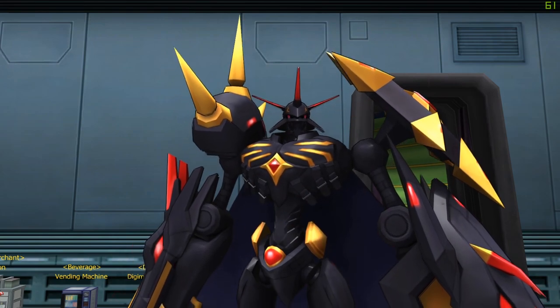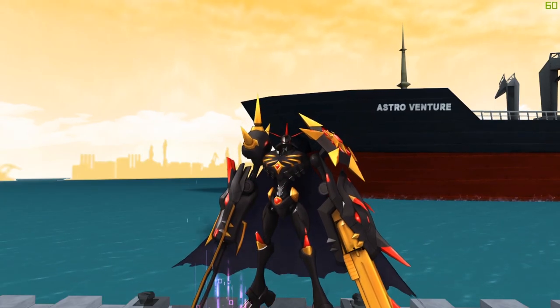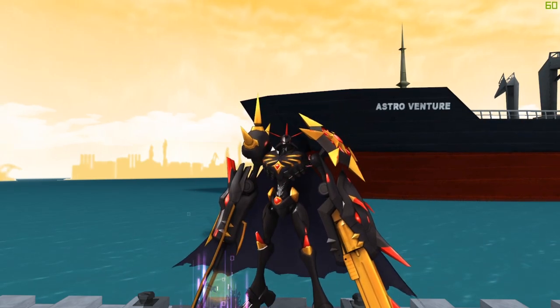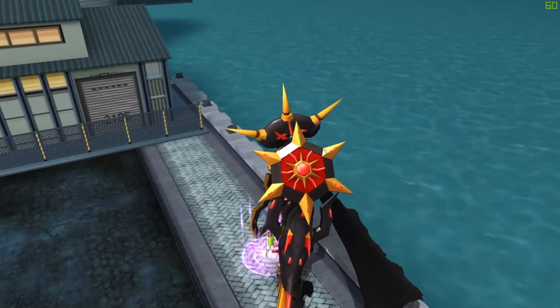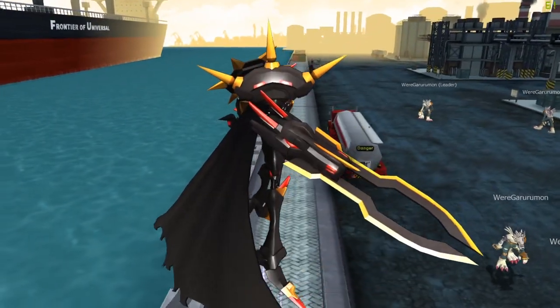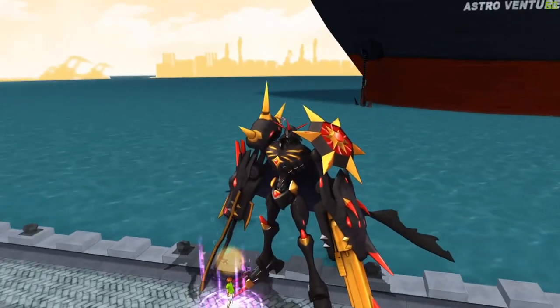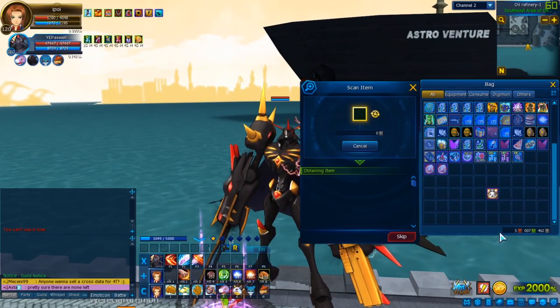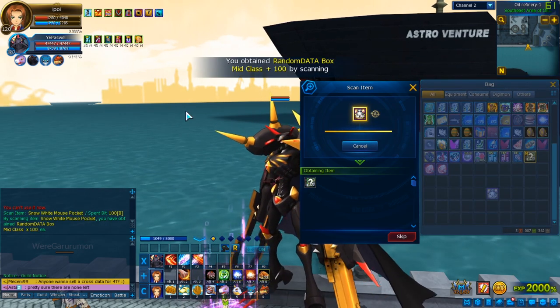Let's head into the video. The stage for today will be oil refinery one with the Astro Venture in the background, just looking at the sea, this great ship, and a container with danger on it. I should probably get a few steps away, but doesn't matter. We're gonna start scanning now — we're not gonna skip anything like last time. Skipping didn't really help us, so we're just gonna scan them normally. Let's see what we get.